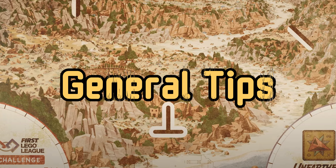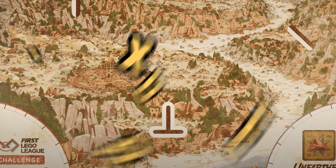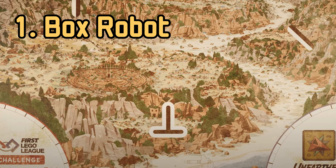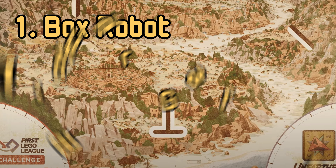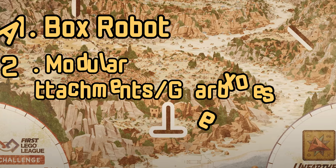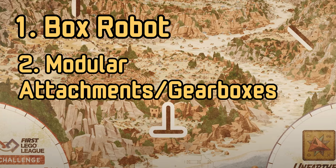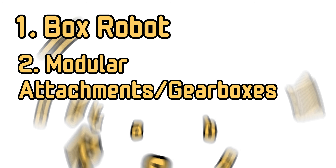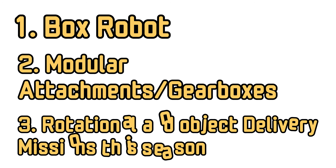Let's now look at the general tips for this season. Number one, the most important and best robot design is a box robot, which is shaped like a box and allows you to attach attachments easily. The second tip is to have modular attachments and gearboxes that you can quickly take on and off, so you can have them tailored to every mission or group.